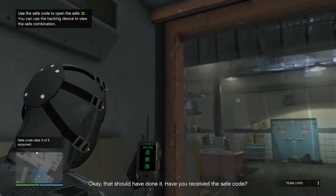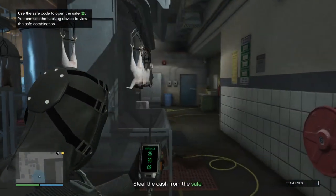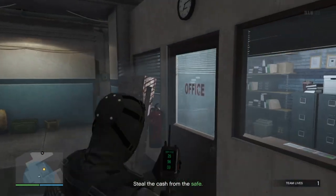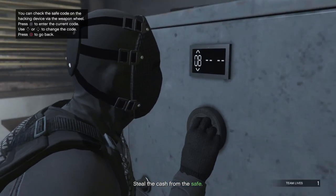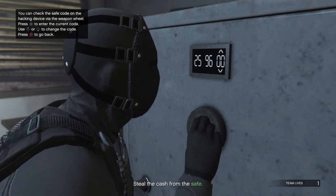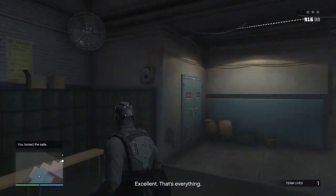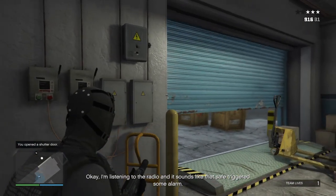Okay, that should have done it. Have you received the safe code? Yeah, the safe code is 259609. I'll just keep that aimed up until I can memorize it. Check the hacking device for the code to the safe — yeah, I'm already doing that. 259609. Got it. Uh-oh — alarms are raised. Listening to the radio, it sounds like that safe triggered some alarm. They're shutting down most of the roads leading away from the factory.